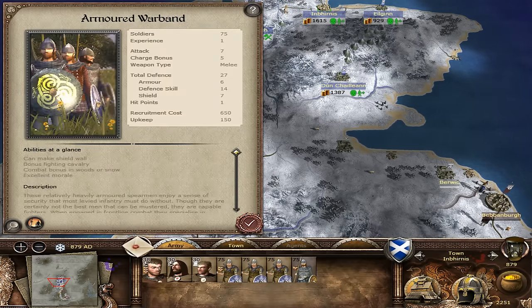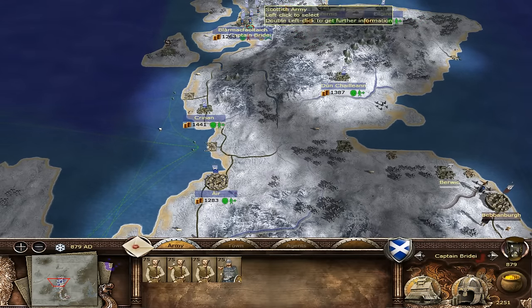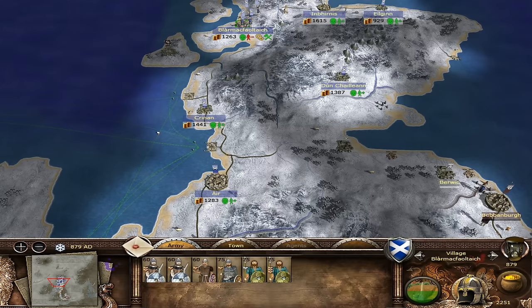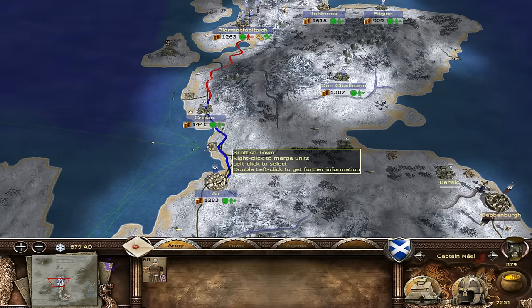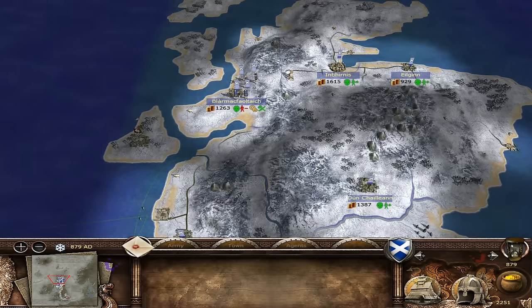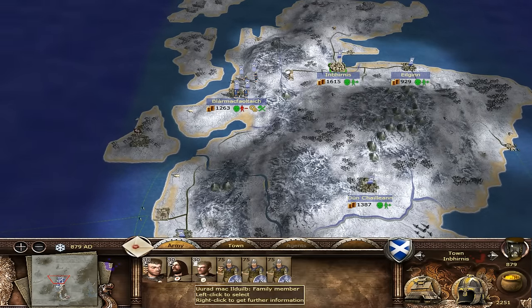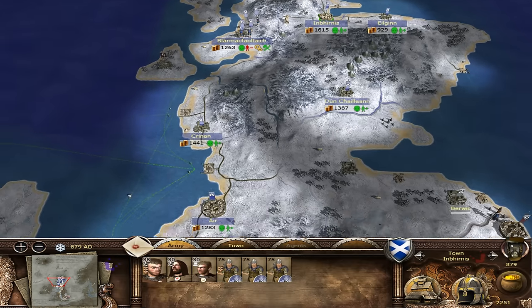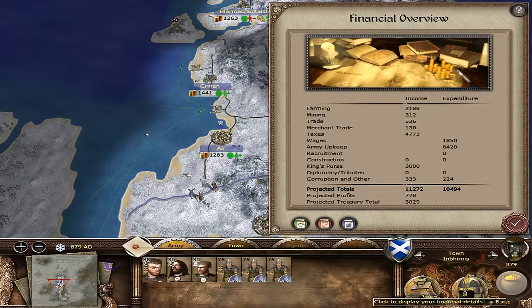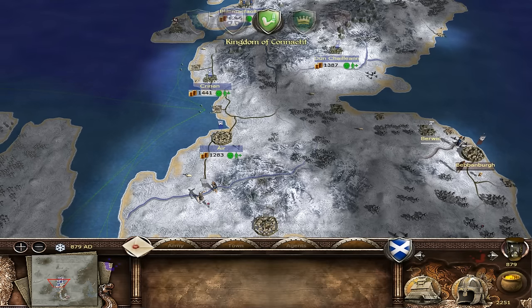We'll take an armored warband as well. We've sent a good complement down there. We've left three Celtic warriors here to garrison the city, plus the faction leader with three excellent warriors - we can't lose him. We're at 3,029 with 778 here - took a little bit of a hit, no profits, but still manageable. Let's end the turn.